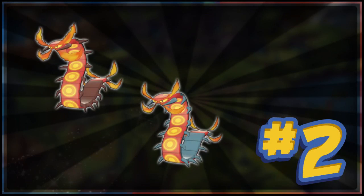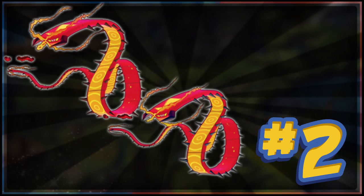At number 2 is Centiskorch. This is mostly here for its G-Max form. Normal Centiskorch is a decent shiny — the back red-brown casing changes to a cyan blue, which is pretty cool. But when it becomes G-Max, it loses that back casing from its design, which means it also loses the cyan blue. The only thing different on G-Max Centiskorch is the legs and the two pincers at the top — everything else is exactly the same. Just the little blue legs makes for a pretty underwhelming shiny.